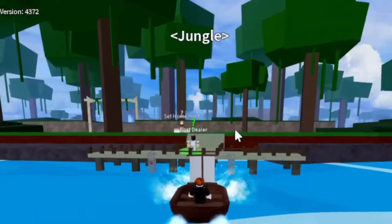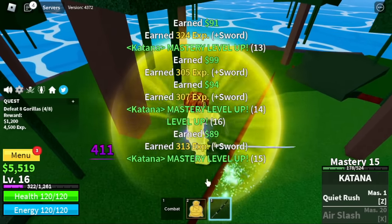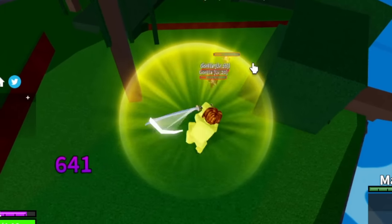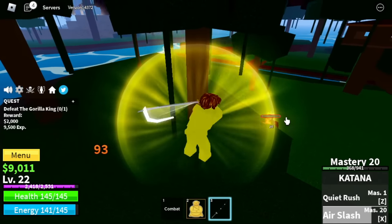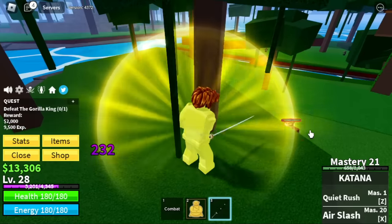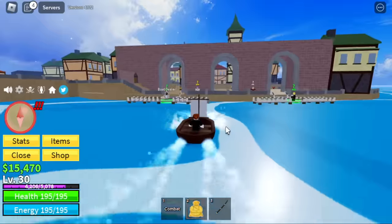Here we're going to continue using the Katana. First target is the Gorillas — we're skipping the Monkeys because they're so far apart. Gorillas are easy to defeat. Everyone is easy to defeat because of this Buddha Fruit. At level 20, after defeating the Gorilla King, I'm going to show you the Air Slash. So target here is level 30. After that, we are moving on.